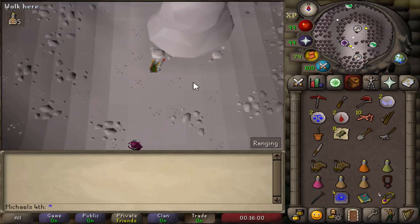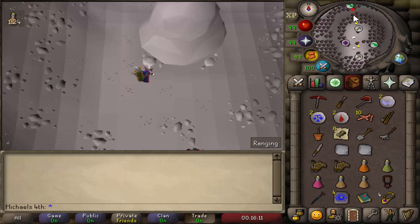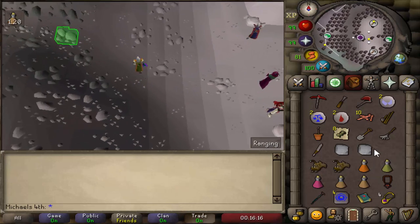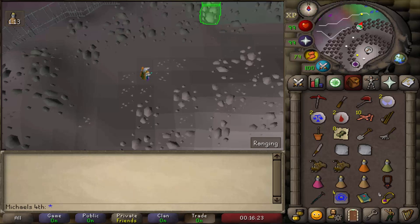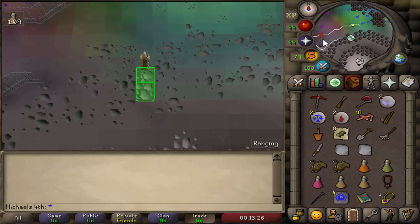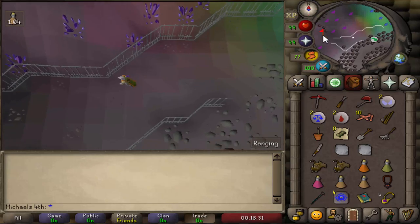Right here you want to mine two blocks — so the first block is mined. Once you have two blocks, run north, climb up, climb up again, and run west.